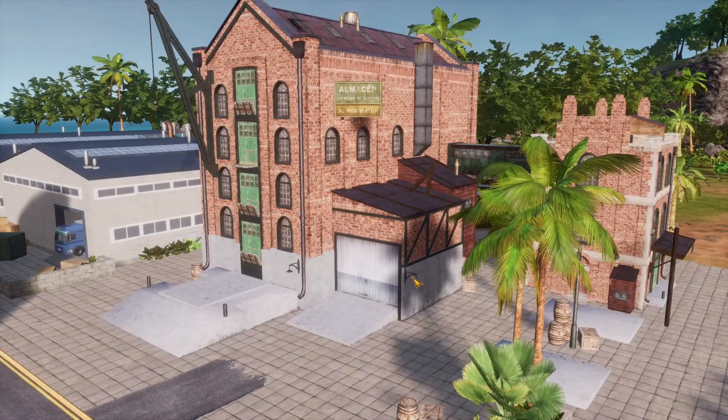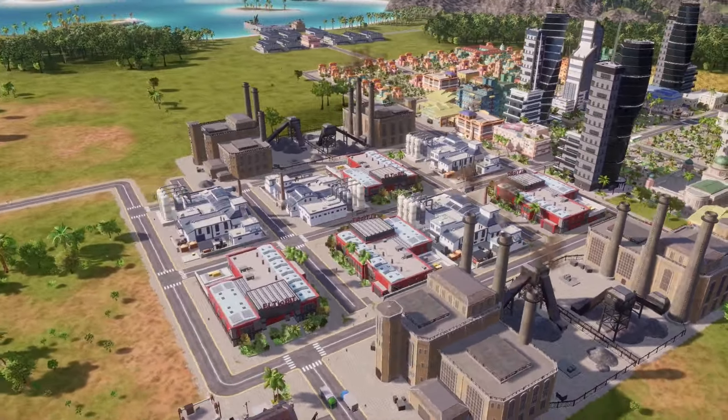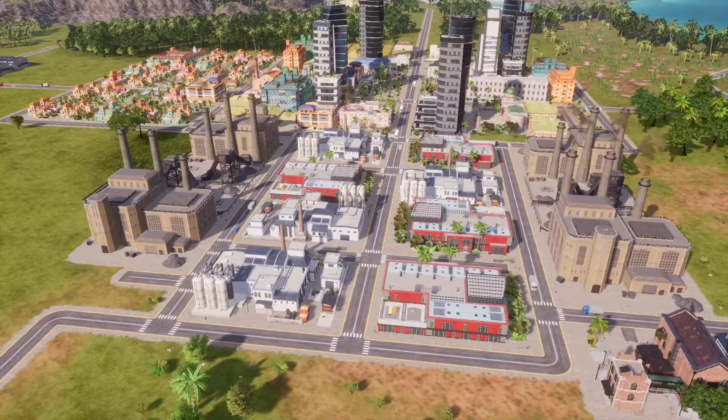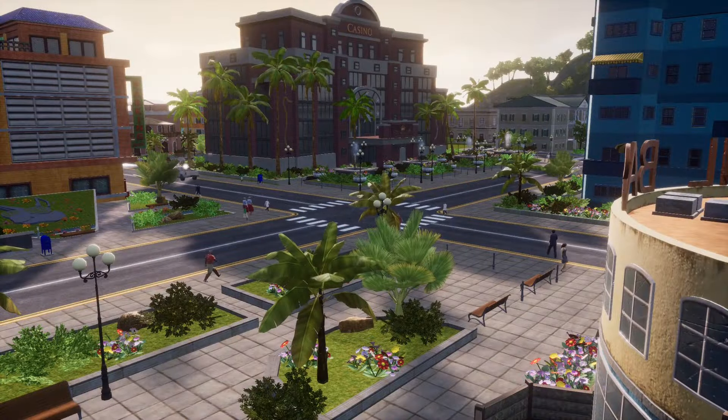With a setup that produces roughly the same amount of resources as you're processing, and room for surplus, this would be the time to find cheap import deals to fill up warehouses and find a deal for electronics to push profits to the moon. If this island gets really good deals exporting electronics and importing oil, gold, and plastics, it would be printing millions of dollars every decade, with plenty of open trade slots for more deals.